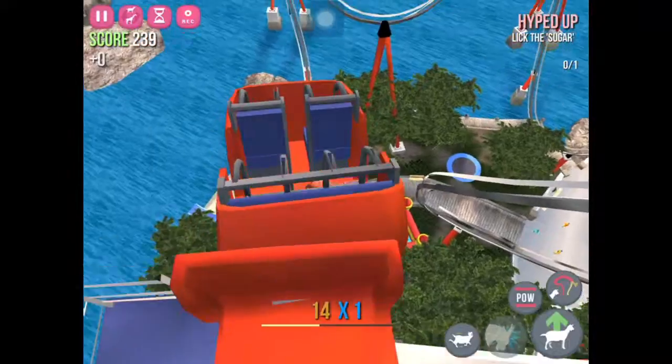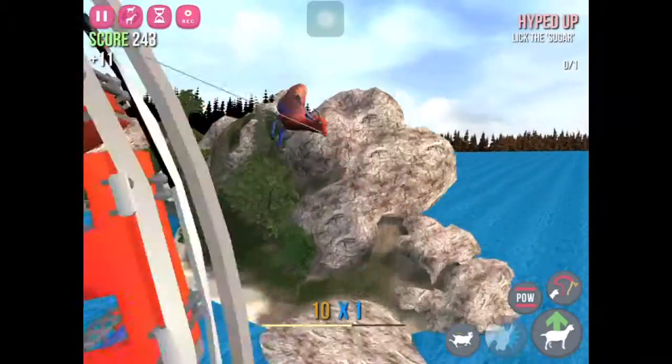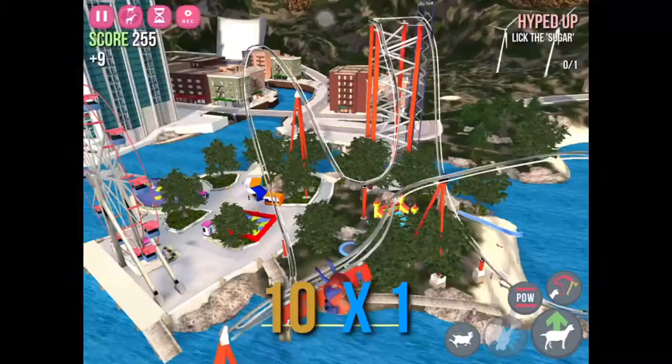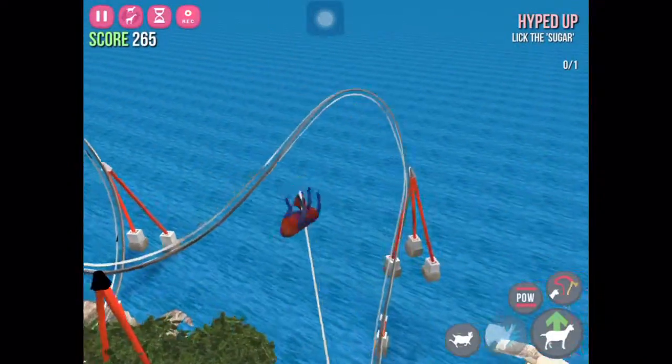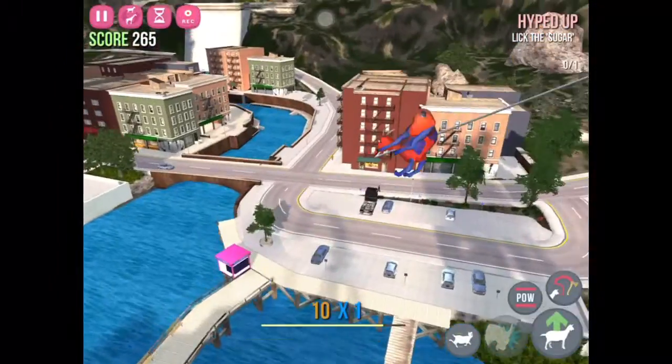As soon as the roller coaster starts to go down, you will be automatically flung into the air and start going in and out of the map. This is partially intentional, partially not. But what isn't is that you can clip in and out of the map, because you are going way too fast for the game to handle. Which is hilarious.